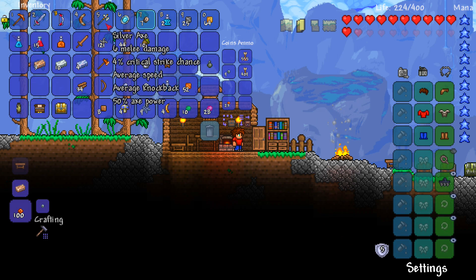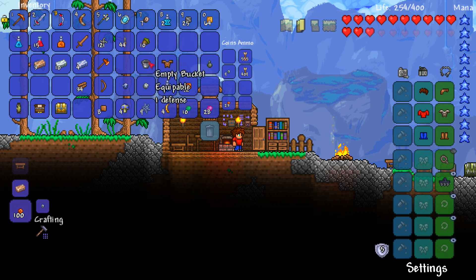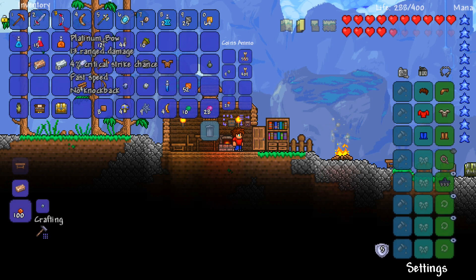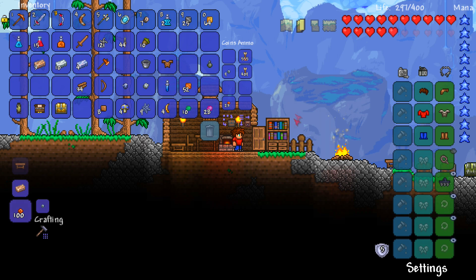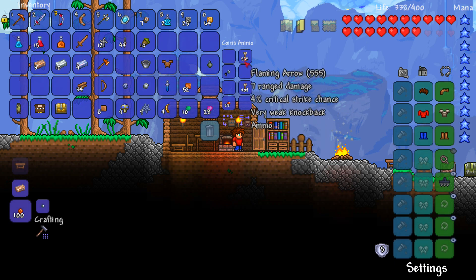We've got ourselves the silver axe which is going to allow us to mine wood more efficiently. We have the strong platinum broadsword which is going to help with damaging enemies. We also have the platinum bow which is going to help with taking out enemies from range. I think it would be a very good idea to invest in jester arrows - I do actually have the stars to do it. So I think in the next episode when you next see me I will have a bunch of jester arrows.